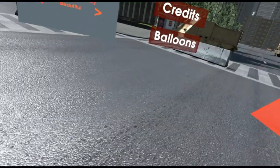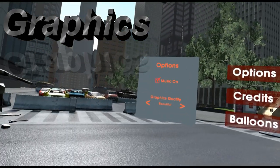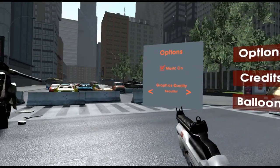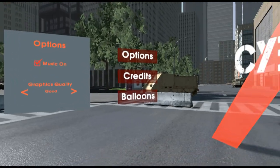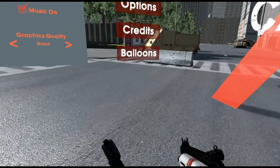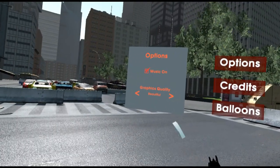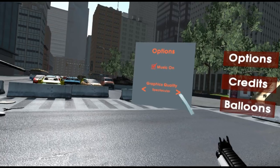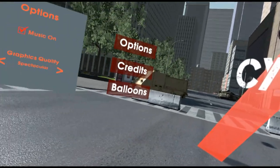Today we'll be talking about graphics first. For graphics there are a few settings and you'll change it from the screen behind you. There's good, which is a bit simple, but there's lots of settings — beautiful, where you can see a little bit more detail, fantastic, and then spectacular. I'll be playing the game at spectacular and showing you through things.